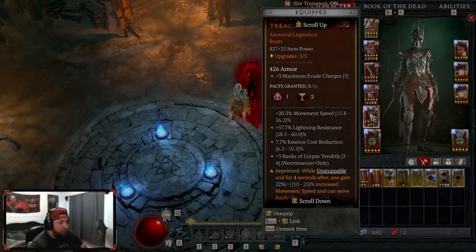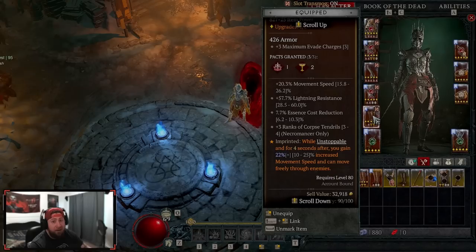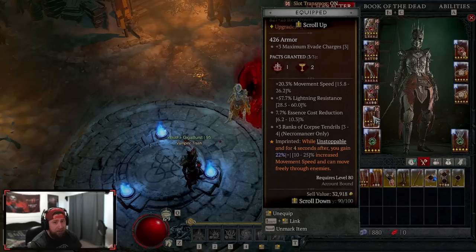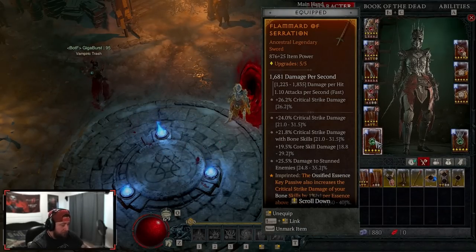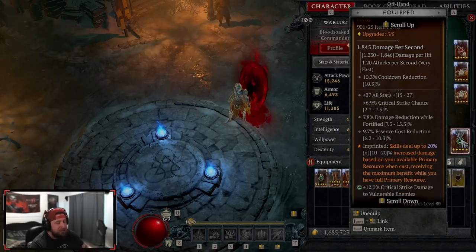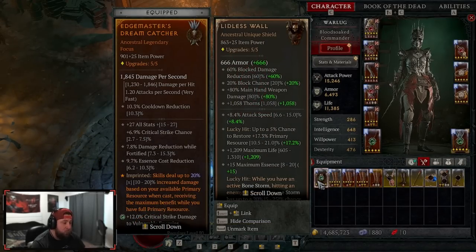We only have 12k life, so surviving is important. For boots, Ghost Walkers — I would typically run Wind Strikers for increased movement speed on crit, but with the new vampiric power Metamorphose, we become unstoppable. This allows us to be unstoppable for eight total seconds with insane move speed and, more importantly, we can move freely through enemies without being hindered. On our main hand sword, we're running the Serration aspect — Ossified Essence also increases your crit strike damage, which is huge.